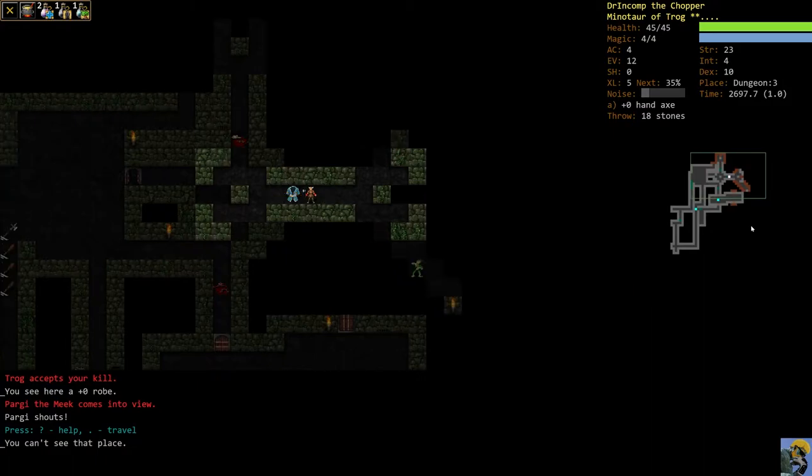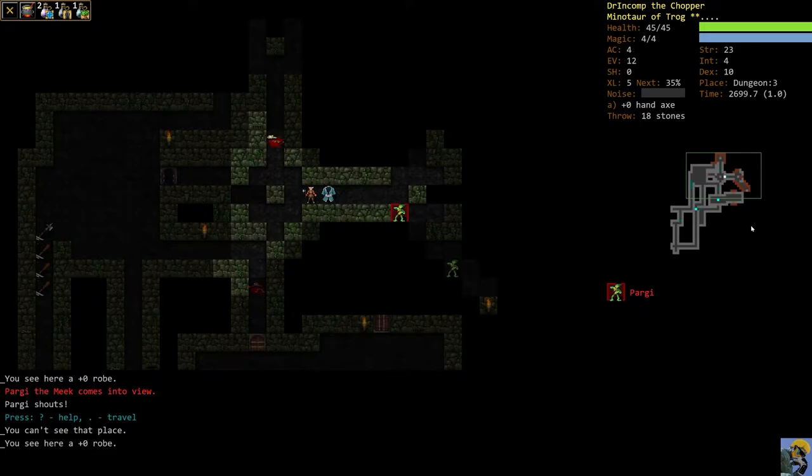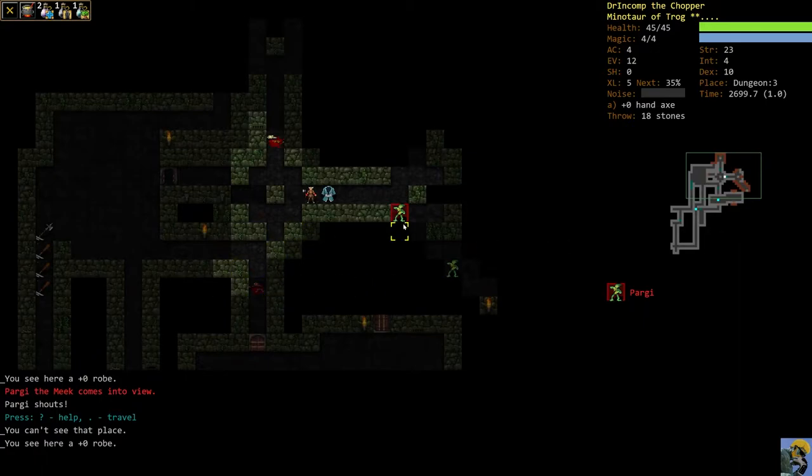We just can't take anything else at the same time. So I'm going to walk back, Pargi will follow us, and I'm looking for a good place to fight in a hallway. I could fight Pargi here, but there's still some unexplored space and a possibility an enemy opens a door and flanks me. The real reason I want this other hallway is because I can get to the staircase — if things go really badly, there's a chance I can run away. I've also already explored there, so there's less chance of an enemy adding on to our fight.